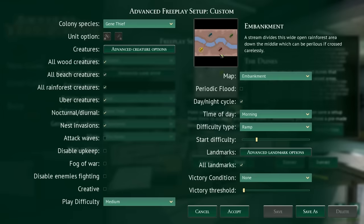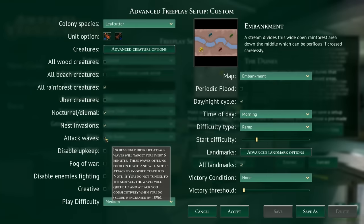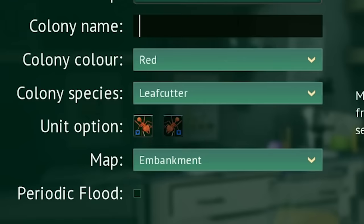We can choose the embankment map, which has a nice river in the middle and different spawn locations for various ant empires. We're going to theme it like we're actually in the rainforest. We're going to choose the leaf cutters, and I'm going to choose my specialty - the major ant. He's the biggest ant in the game by far, an absolute beast. We want nest invasions and attack waves, and every six minutes we're going to get attacked by a giant wave.